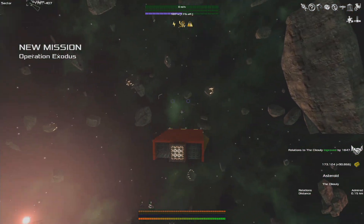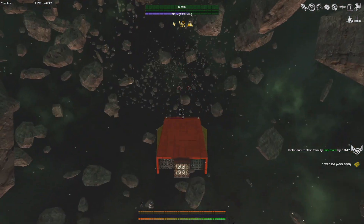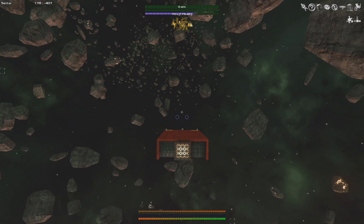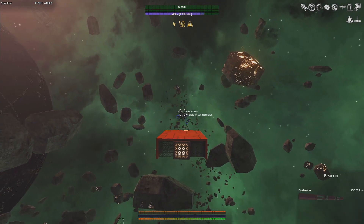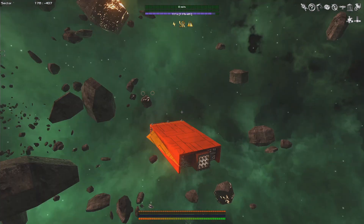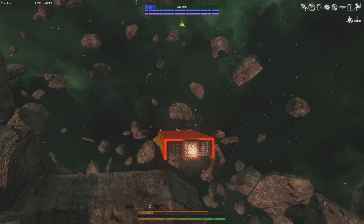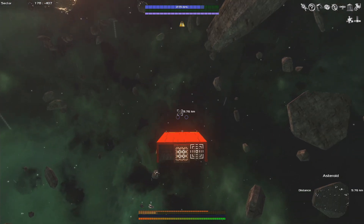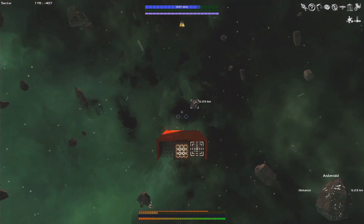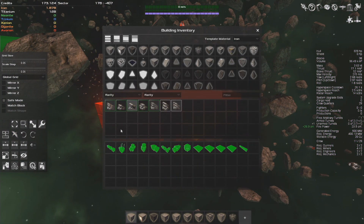You'll notice we also got a mission notification — that's because we uncovered a story mission by locating a beacon. Occasionally you'll locate beacons as part of story missions, and sometimes there'll be wreckages near them or little loot boxes you can open. We're not going to get too distracted though — we're going for some of this titanium because that is what we want. There are actually two titanium asteroids here, which is fantastic. Before we mine, we need to swap our salvage lasers back to mining lasers.